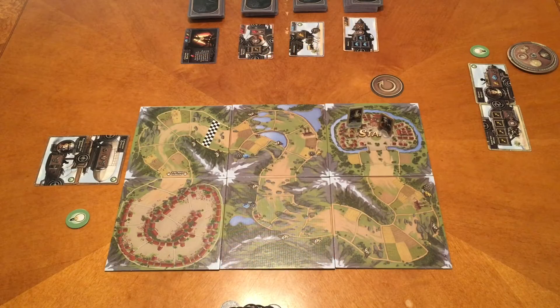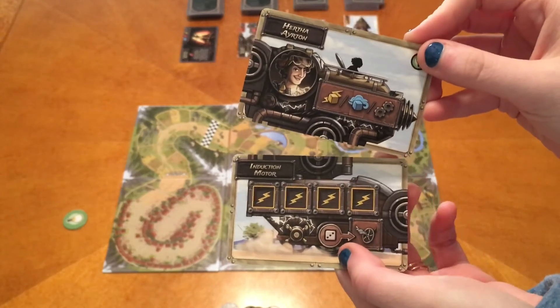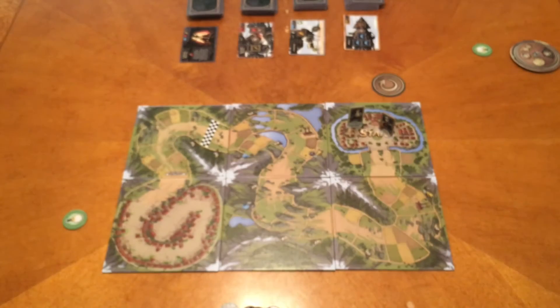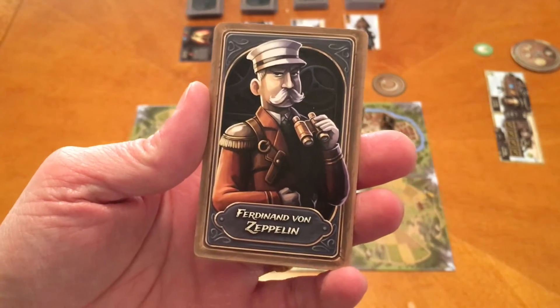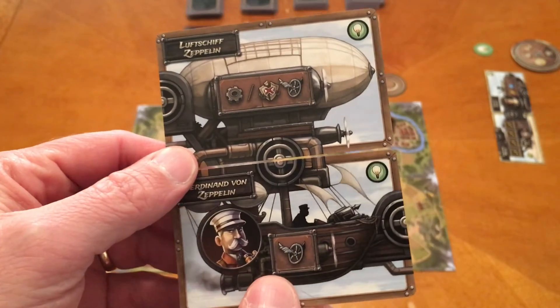The game plays two to eight players, but obviously this is Dad vs. Daughter so it's two players. Megan has selected Hertha Arten. When you pick a character you get two starting cards which make up your machine, and you can organize them any way you want — you match the valves together. I am playing as Ferdinand von Zeppelin. The back of the character cards shows a full picture and what the machine can look like.